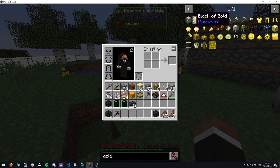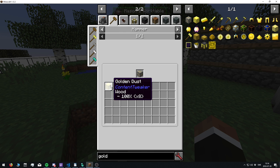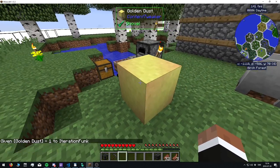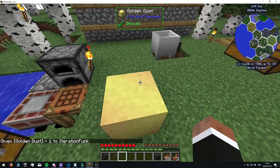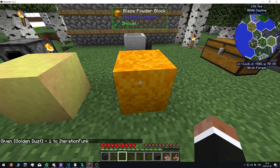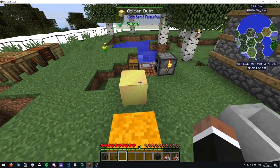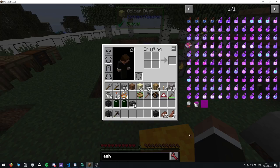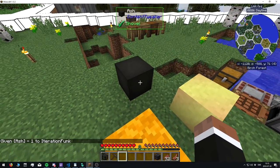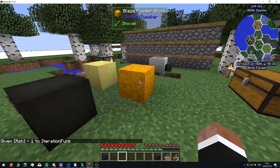I'm still working on the sifting process and added a couple of blocks. You can actually break down gold ore into gold dust from ContentTweaker — I made a model for that, but it's a bit too gradient for me, I'm not entirely happy with it. I also made a blaze powder block, which I think looks pretty neat, and one for ash, though it's not super good yet.